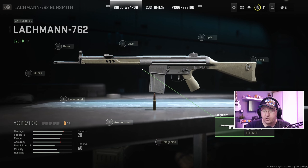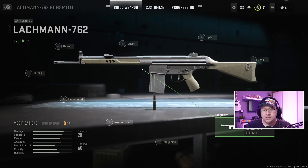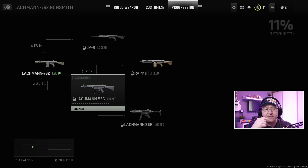You can see the receiver is highlighted — I click on that. At the moment I've got none of the others unlocked, but the Lachman Sub is the one we're after. We can check it under Progression at the top, which shows you the entire platform for this weapon. The Lachman platform starts off with the Lachman 762.